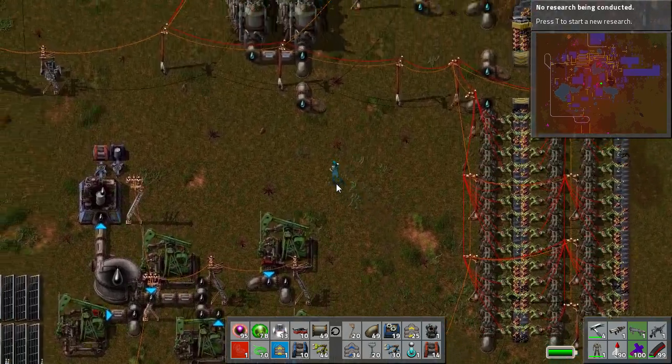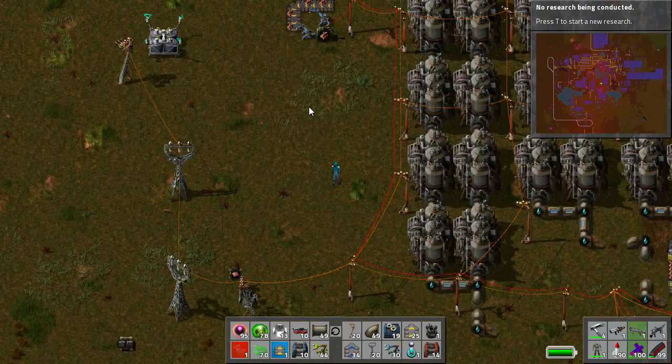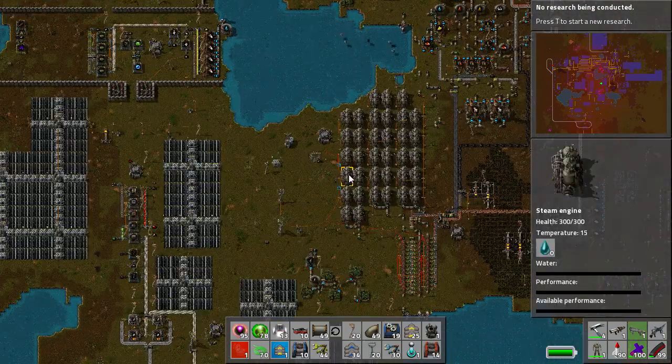Hello and welcome to this Factorio tutorial. My name is NegativeRoot and let's get cracking. I had a few requests to redo this little tutorial on the emergency steam backup generator. A couple of people wanted to see it actually flick over to emergency mode.